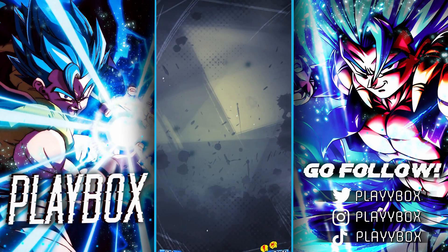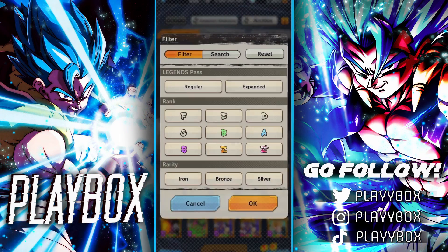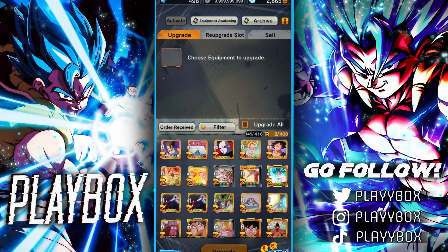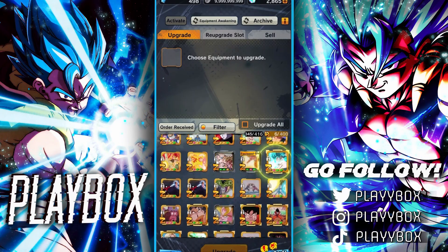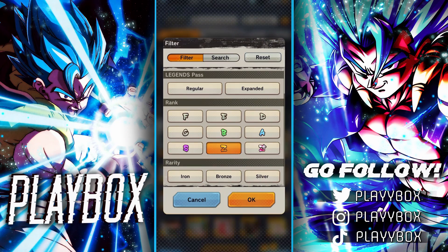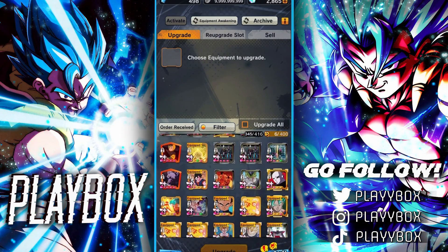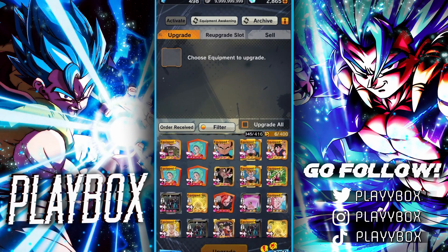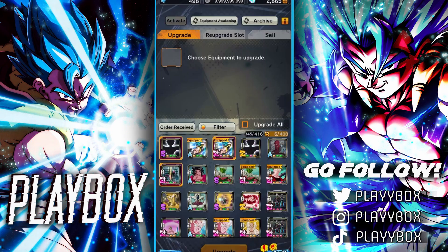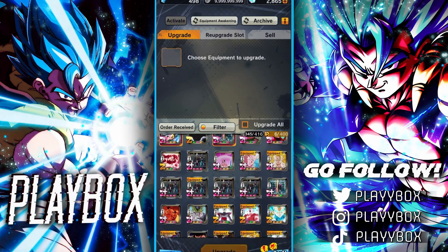Now let's go through my equipment. I've definitely got a lot more Z-pluses this time around. Let me filter by Z first — here are my Z equips. I try not to use Z equips and prefer Z-plus equipment, but sometimes it happens. Here are my Z-plus equipments — looking pretty good. Probably over 50 if you count them up. We can also see the unique equipments I have at Z and Z-plus — not too many but still a good amount.